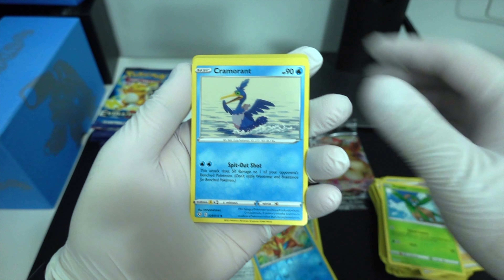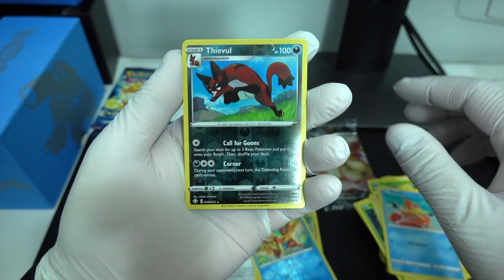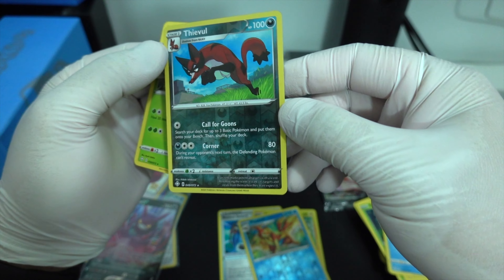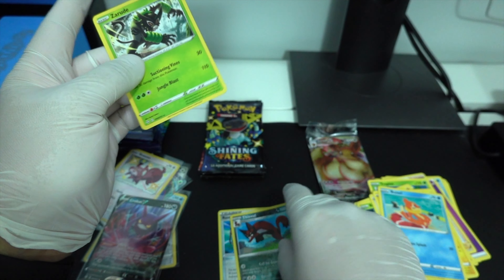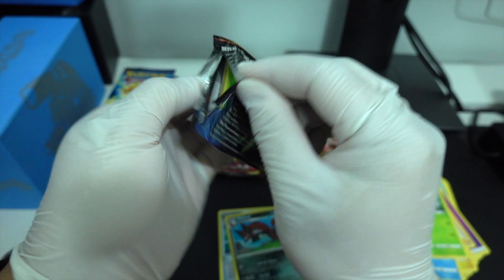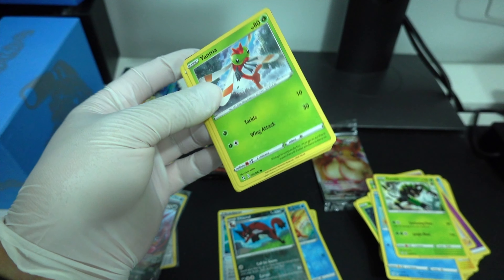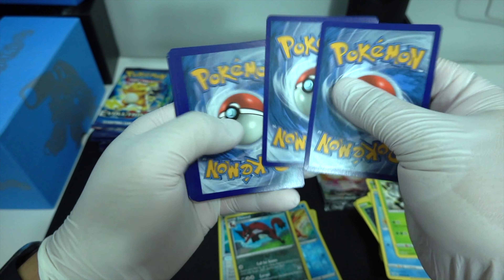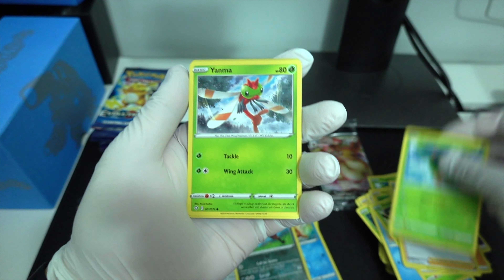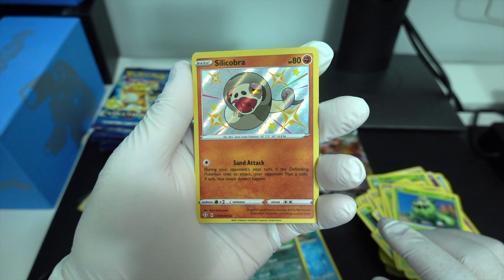Psychic, Ball Guy, Stripes, Round Lip, Heavey, Opeco — I don't think this is a Reverse Hollow, but it looks hollow. I think that's it for the full arts, that might be it. Electric, Ball Guy — ooh — Silly Cobra.